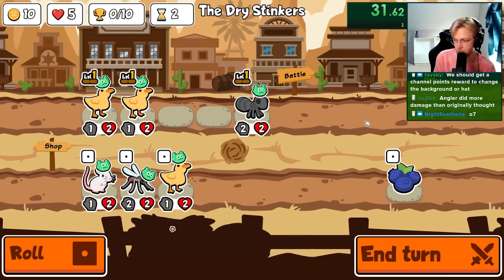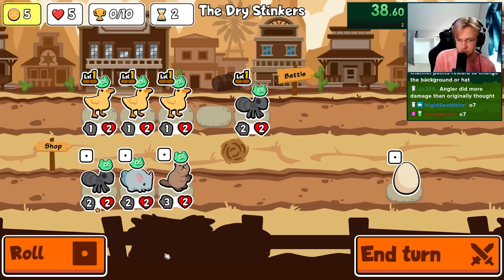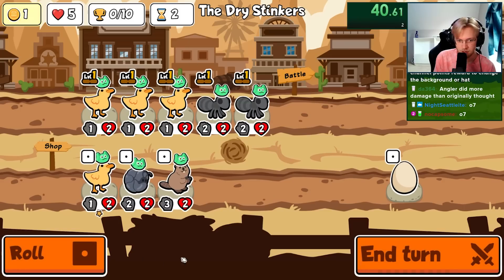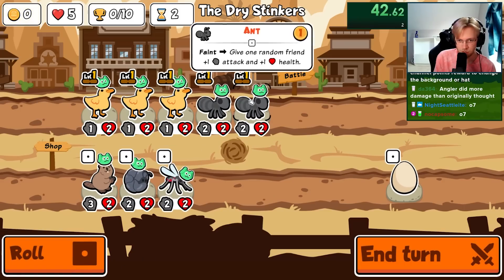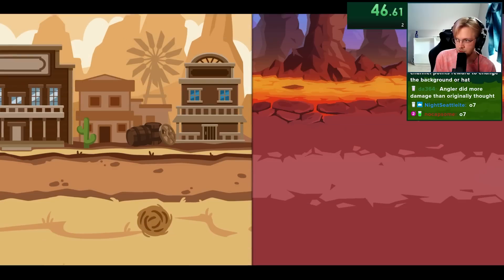We should get a channel point reward to change the background or hat — we did. We got rid of the hat redemption option. I feel like I should wear the scooty hat, and I think background was turned on at some point.